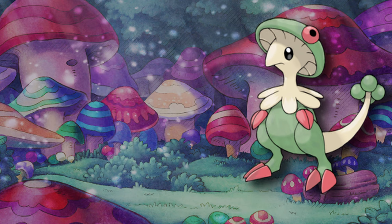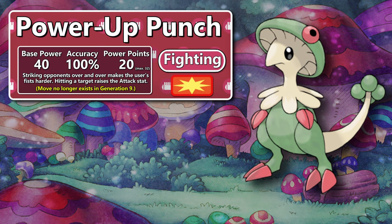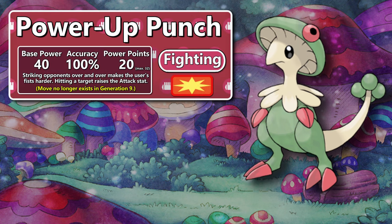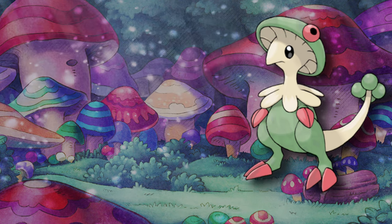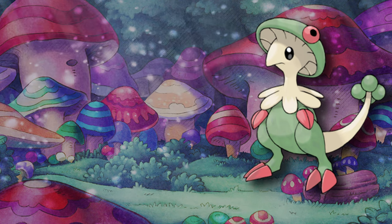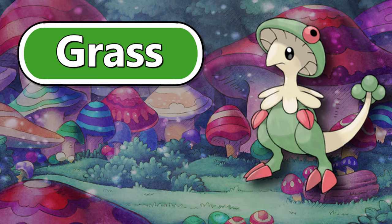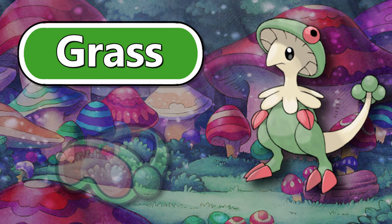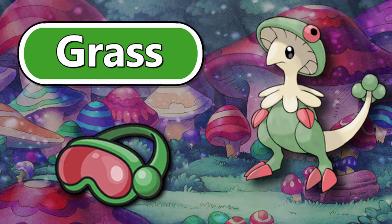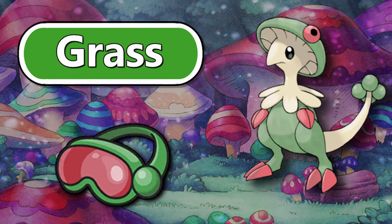Generation 6, 7, and 8 didn't have many massive developments for Breloom, mainly just small things like extra moves abusable by Technician, like Power-Up Punch. I do want to note that Spore actually has more counterplay in Generation 6 and onwards for two reasons. First, Grass-types are immune to Powder and Spore status moves from Generation 6 onwards. Second, the new Safety Goggles item can be held to negate Spore. Don't be fooled though — Spore is still extremely strong.